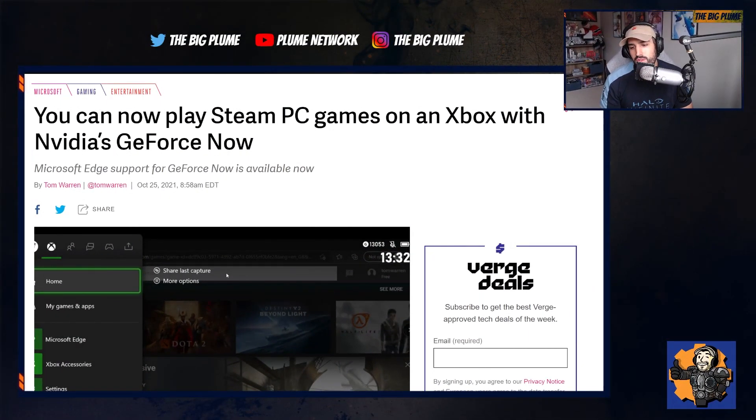That's it for today. Let me know what you think about all of this in the comments below. Are you going to try out NVIDIA GeForce Now through the Microsoft Edge browser? What do you think about the Wu-Tang Clan themed RPG? And are you going to get Xbox Game Pass Ultimate for Halo Infinite's multiplayer if you don't already have it? If you enjoyed this video, hit that thumbs up button, and if you're new here, I'd really appreciate you subscribing to help this channel grow. Thank you for watching and for your support — I'll catch you in the next video.